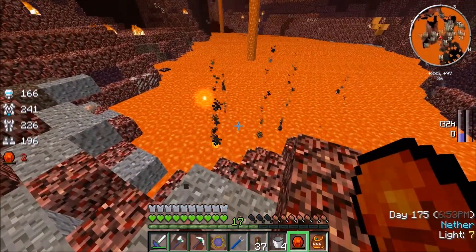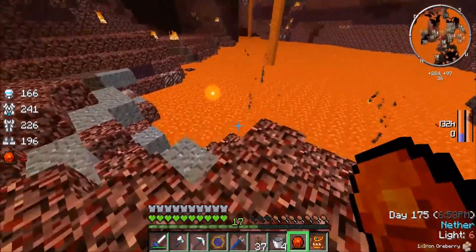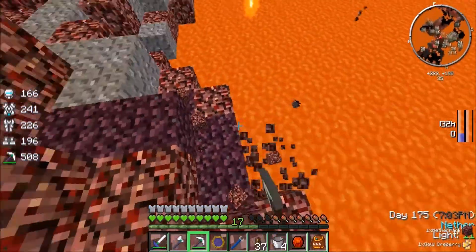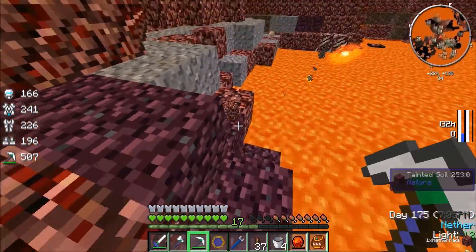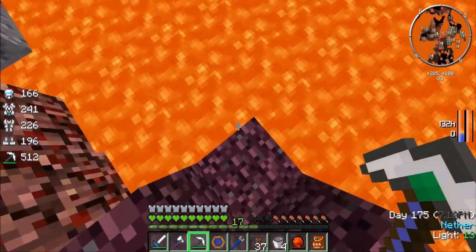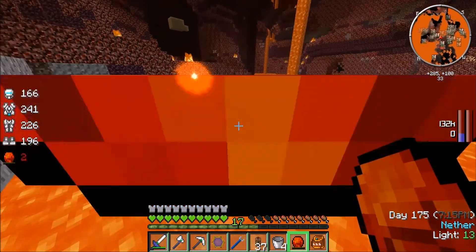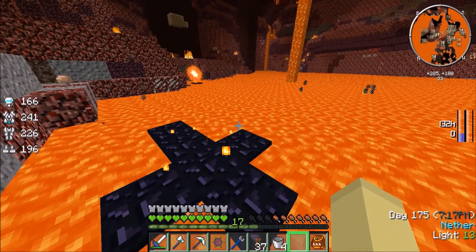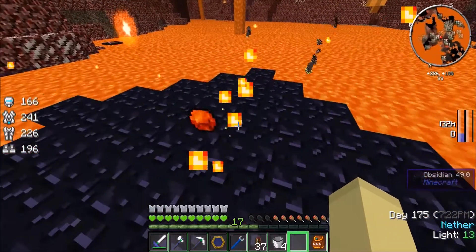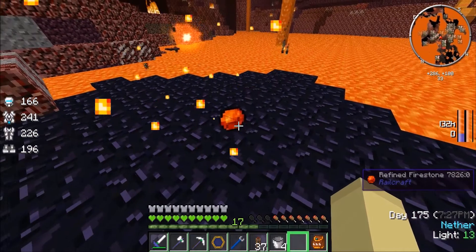Here looks like a good place - this will do nicely. I think I'll mine a wee bit out here. Needed a place to stand. I'm just going to throw this firestone in the lava! Don't worry though - this is how we charge it up. See? The firestone's right there.